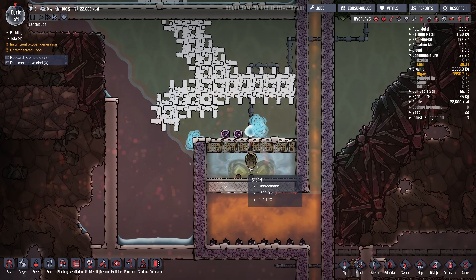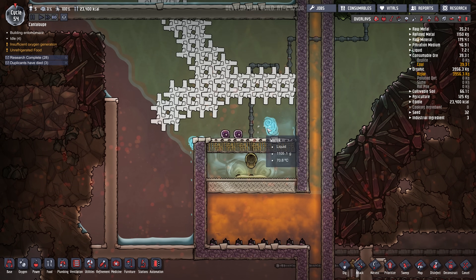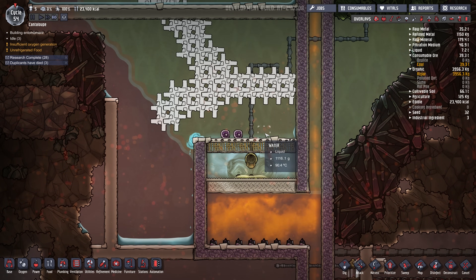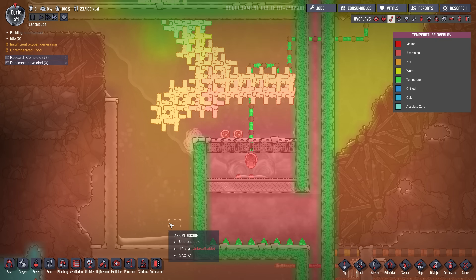So this boils the polluted water, turns it to clean steam. The steam gets out of here and condenses into cool fresh water, and then dribbles over the side here.